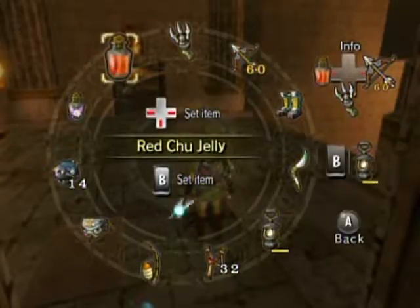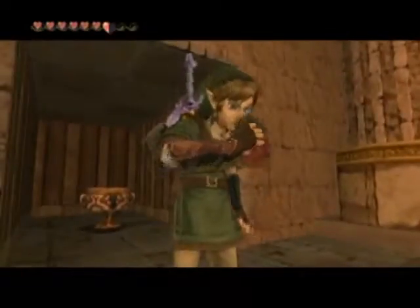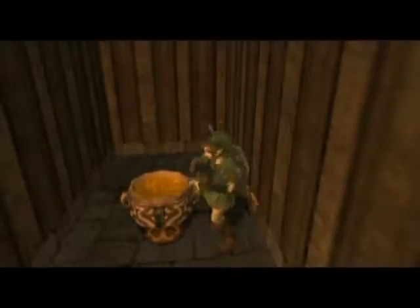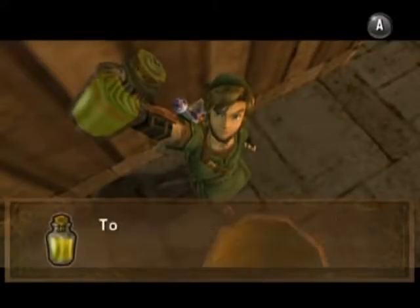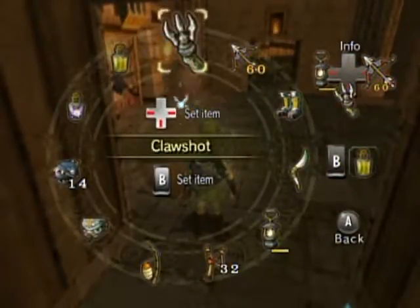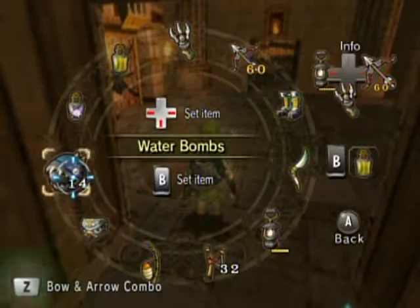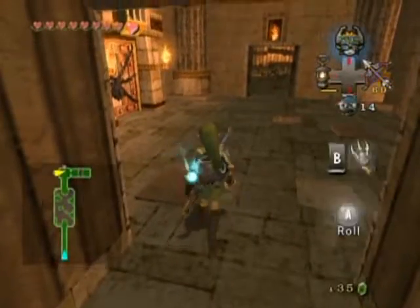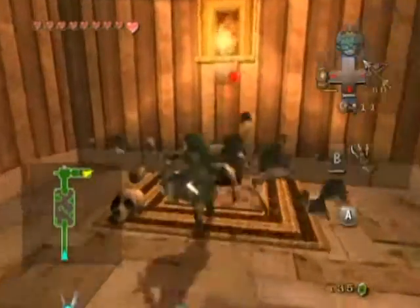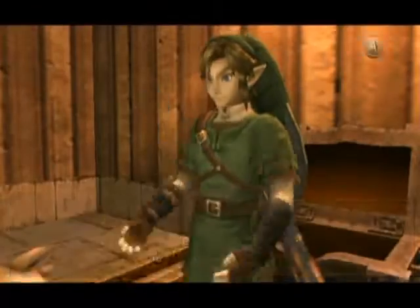What don't I need? Probably not the iron boots. I definitely don't need the red chew jelly, because I have that fairy and that'll revive me when I die instantly. That's even more handy than the red chew jelly. I'd rather have extra oil, just in case. And you can pretty much guess what's inside this chest — there's nothing else in the room, so the key's got to be somewhere.